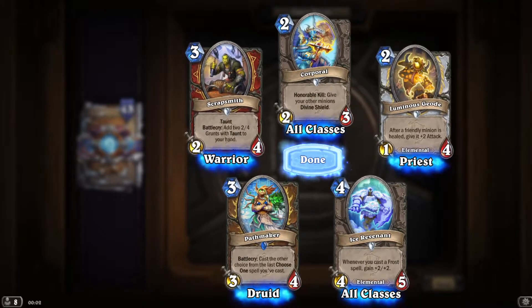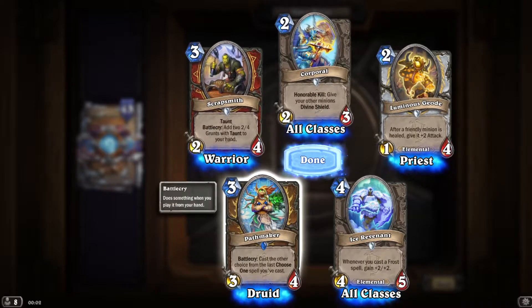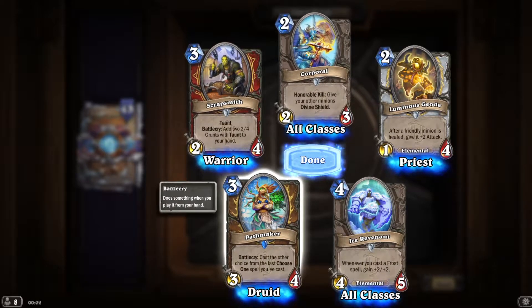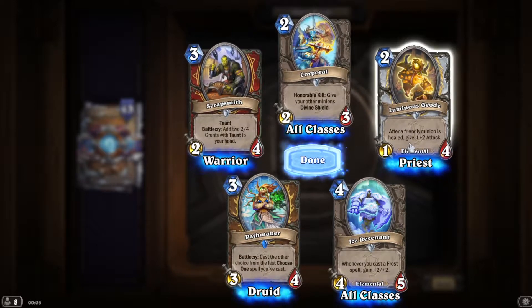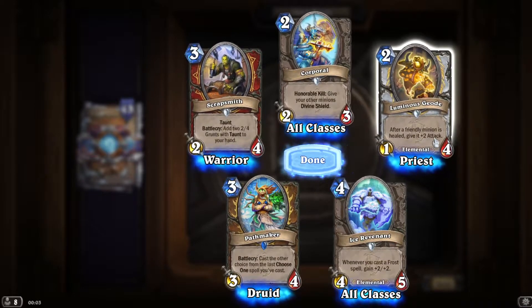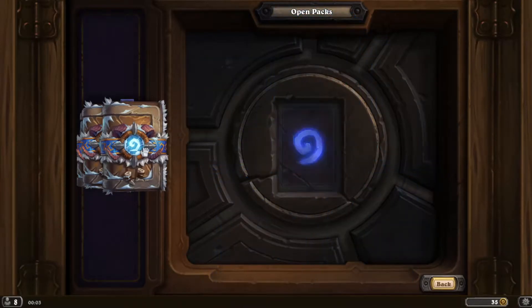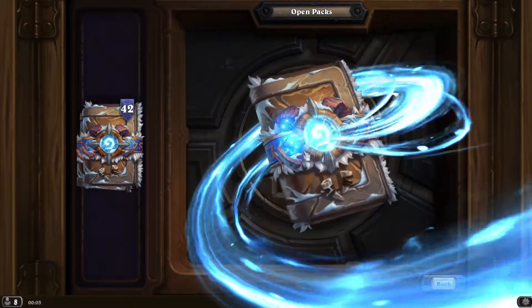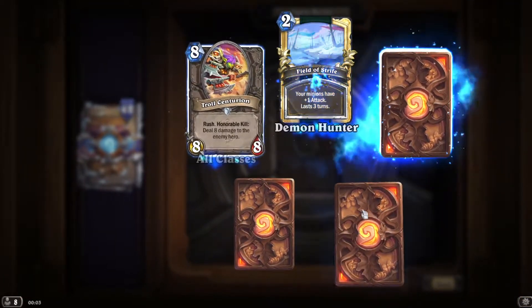Cast the other choice from the last Choose One spell you've cast — nice, you shouldn't feel bad about having to choose. Bad hash buffer. After a friendly minion is healed, give it +2 attack — nice, situational persistent effect card. This should have come back a year and a half ago.